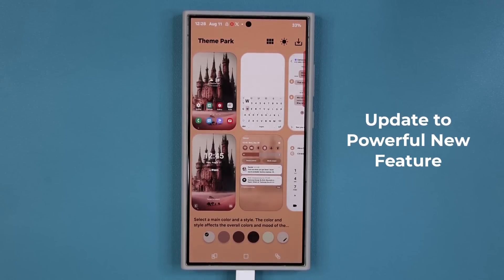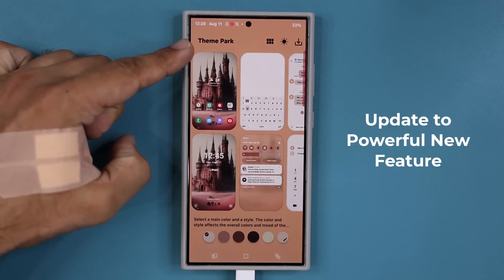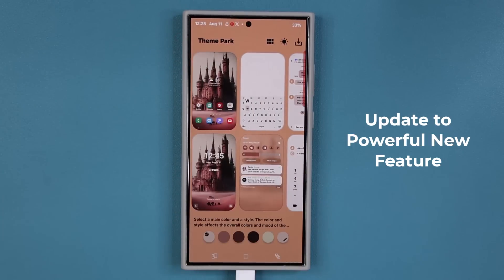Hey guys, Sock here from Socky Techhead, and in today's video we have a great new update for many Samsung Galaxy smartphones. This update hits a specific Good Lock module known as the Theme Park application, and it makes it much better. Let's dive in and I'll show you exactly what is going on here.